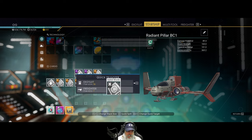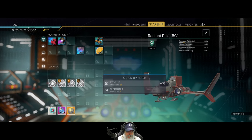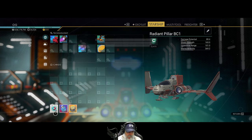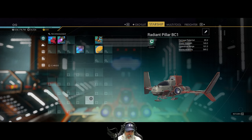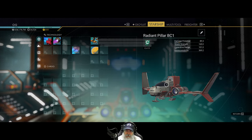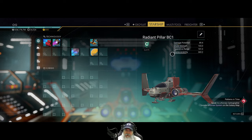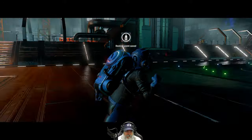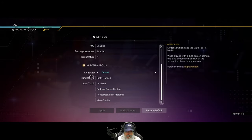Okay, now let's move this to the exosuit and we'll also move this. The thing is, when you get the DLC ship — which you're supposed to do at the beginning of the game but I just completely forgot about it — you have to replace this one, but you can't have both at the same time, which is fine because the radiant pillar is just the starter ship.